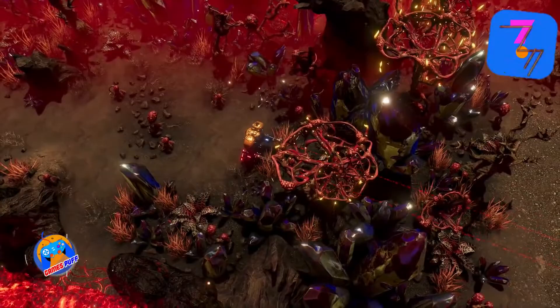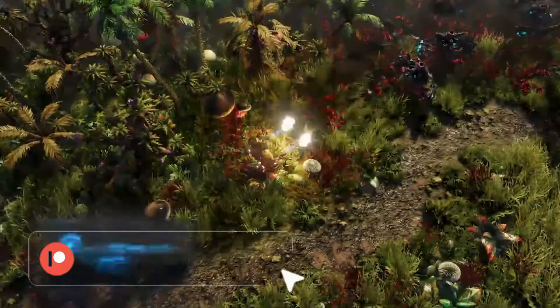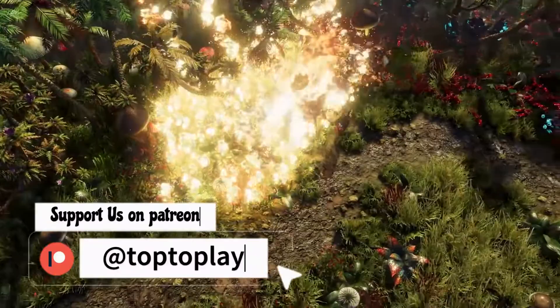Next up we have The Rift Breaker. The Rift Breaker bills itself as a survival game with base building and action RPG components, a fun combination that has been done before. The coolest thing is that you can do it while wearing a mech suit. Captain Ashley Noak's mission is based on the notion that, thanks to the suit, she can go places in the solar system that no one else can.